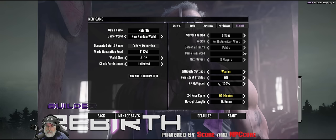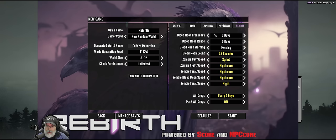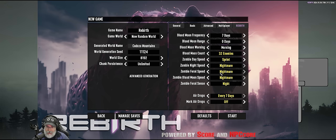We'll keep the XP multiplier at the normal 100%. I like 90-minute days, so we'll keep that. Blood moons stay on seven days with 32 enemies. I'm cutting down the zombie day speed to sprint because I'm not sure what's going to happen in this mod, but I'll keep the night speed, feral speed, and blood moon speed at nightmare, and keep feral sense on at night to make nights more dangerous.